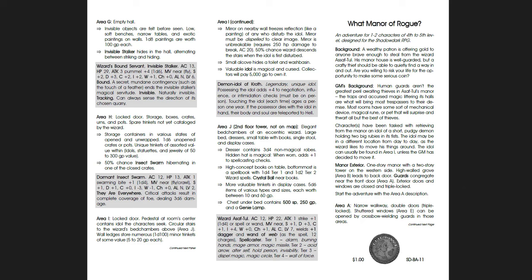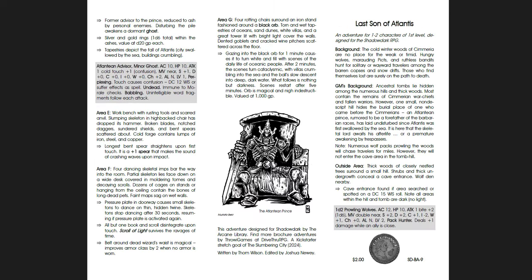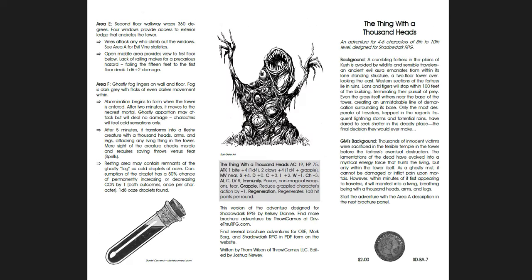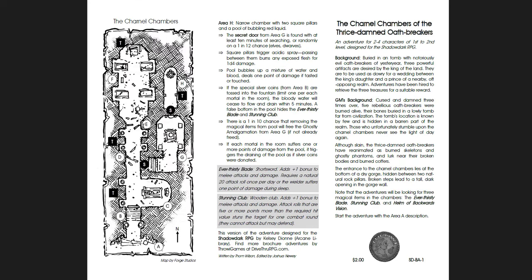So those are the eleven adventures by Tom Wilson from Throey Games: What Manor of Rogue, Treasure Bowl of Set, The Last Son of Atlantis, Isle of the Ancients, The Thing with a Thousand Heads, Swirling Sands of Sin, Canyon of Fractured Ice, Tower of the Last Defenders, Behind the Red Door, Once So Beautiful, and The Charnel Chambers of the Thrice Damned Oathbreakers. All very sword and sorcery, all really awesome and flavorful. I'll put a link below to DriveThruRPG to Throey Games' page. They're all a dollar or two — I highly recommend them all.